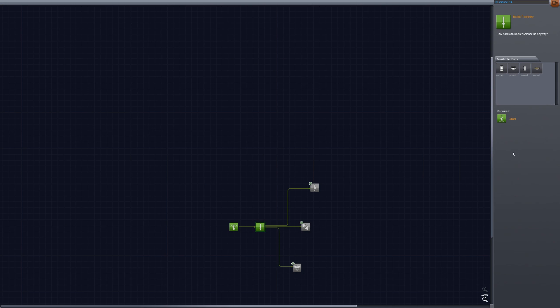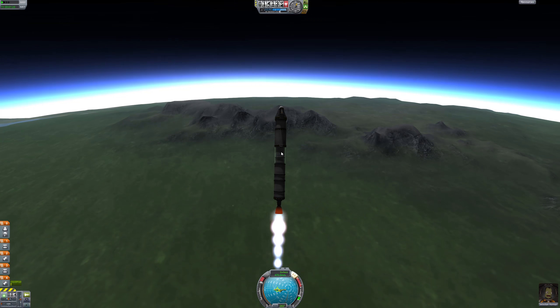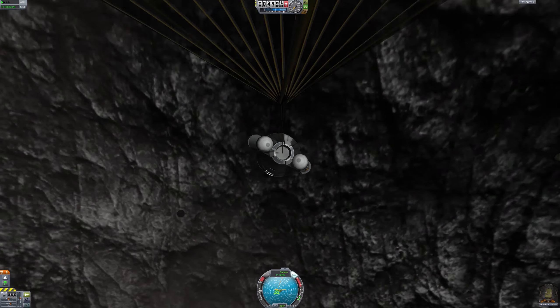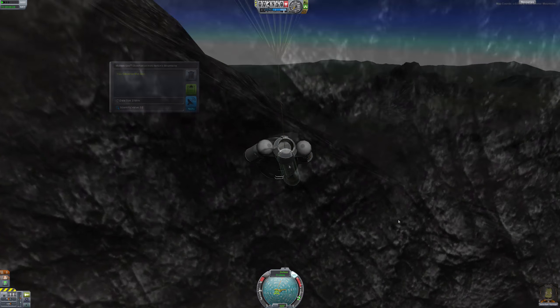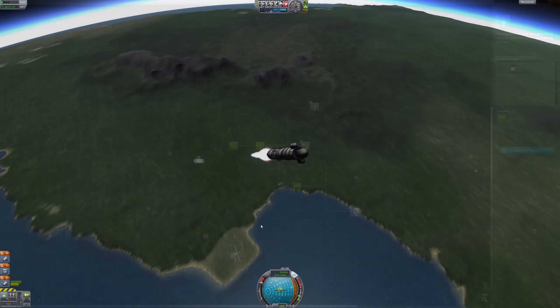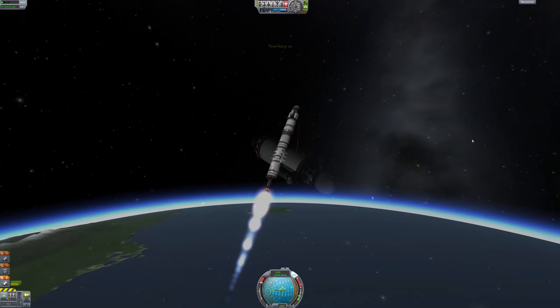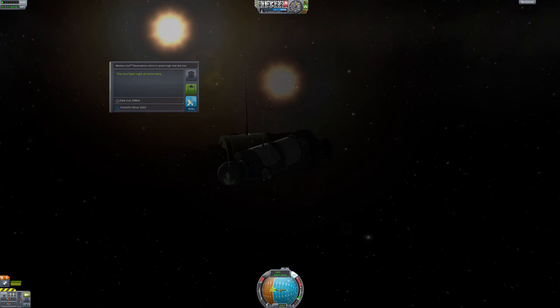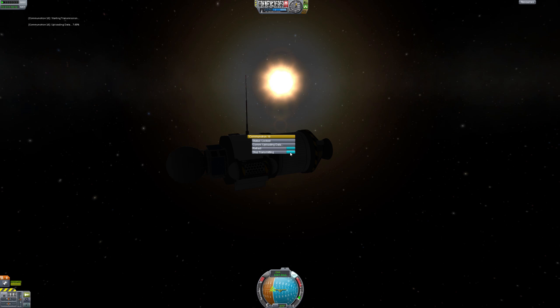Then you can do your next mission after you unlock some more parts, and this time you'll be able to go further. You go to different biomes — the highlands or the water — and get more science there. Eventually you'll unlock enough parts to get to orbit, do science up there, and return your craft. Or you can make a probe, put antennas on it, because now comms units actually have a function. Instead of having to return your unit to Kerbin and collect it manually using mission control, you can transmit the science using the comms unit, as long as you have enough power in the batteries.